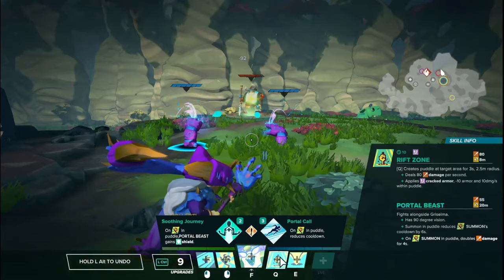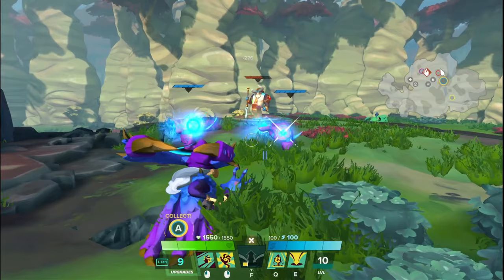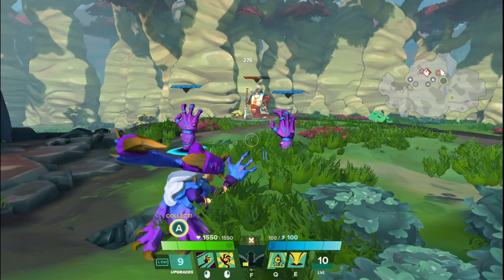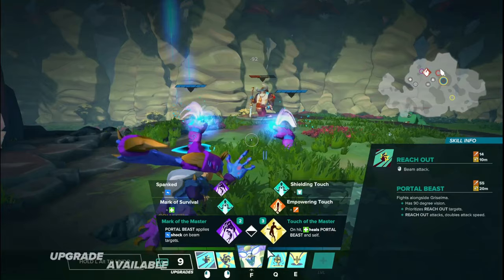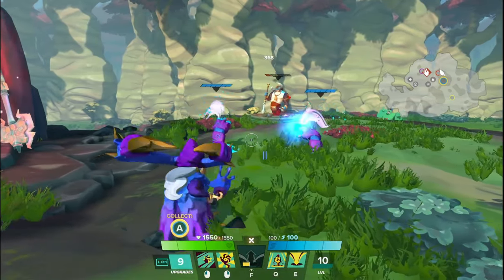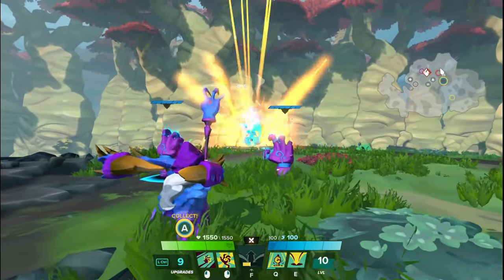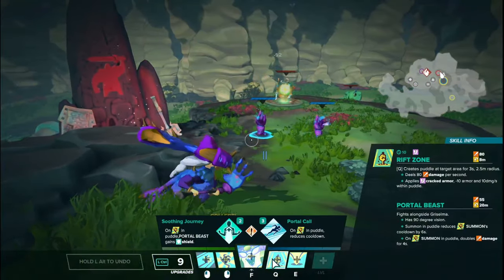Since it does double damage, it actually does stack. It's not a percentage — it actually just makes all the numbers double. So this would stack with something like Empowered Touch to make them faster, or other upgrades that might give bonus damage output to the hands. This is actually really nice. Very nice tier 1 low investment ability.